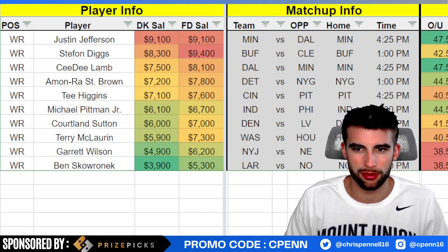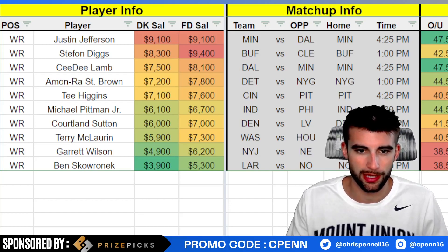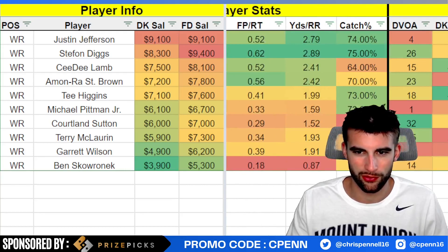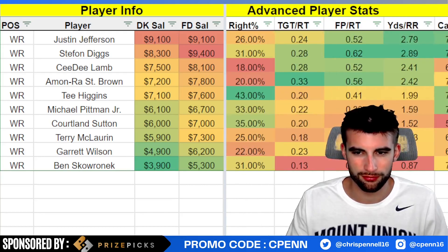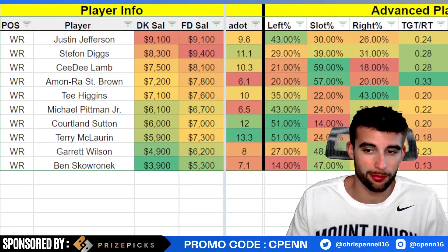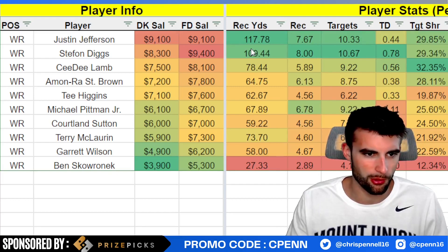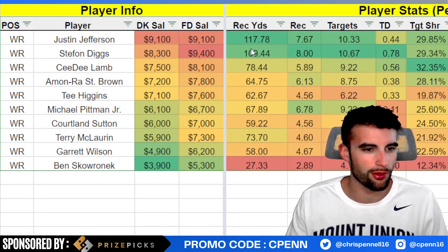Up top, Justin Jefferson — he's questionable with the toe injury, but I'm going to assume he plays, no concerns there. The guy's been an absolute stud this season. Dallas is kind of bottom-half in terms of points per game allowed to wide receivers, although they are a pretty good pass defense — 4th DVOA. But the most important thing in DFS is volume, so let's pull up the target distribution numbers.